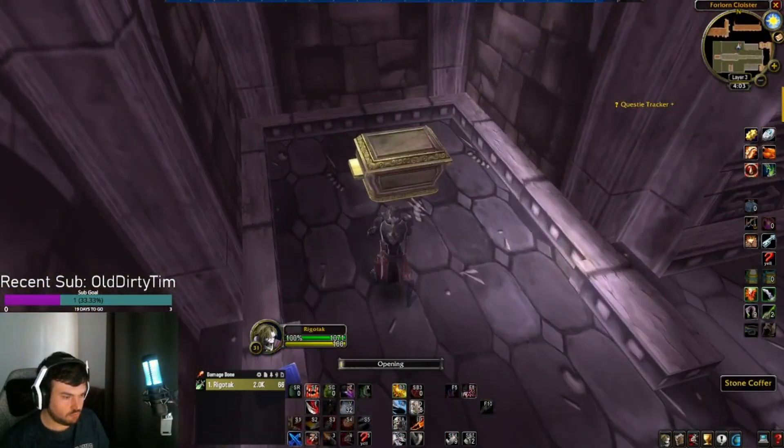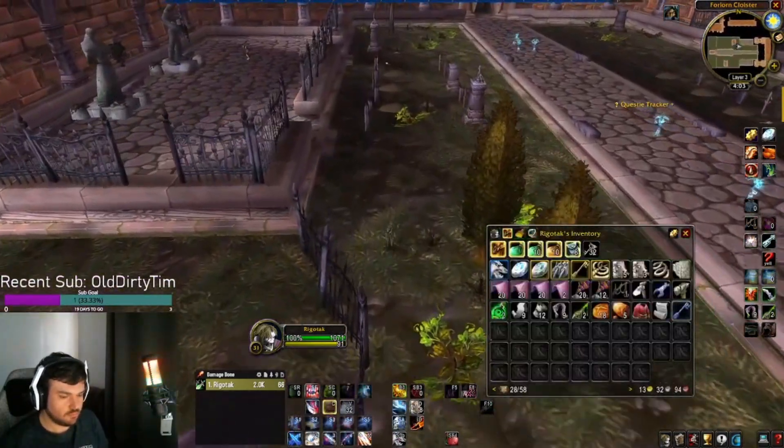You will know this works when an emote appears in the bottom left-hand corner. Once you sit on both benches, a chest will appear inside the Mausoleum. Loot it for the final key.